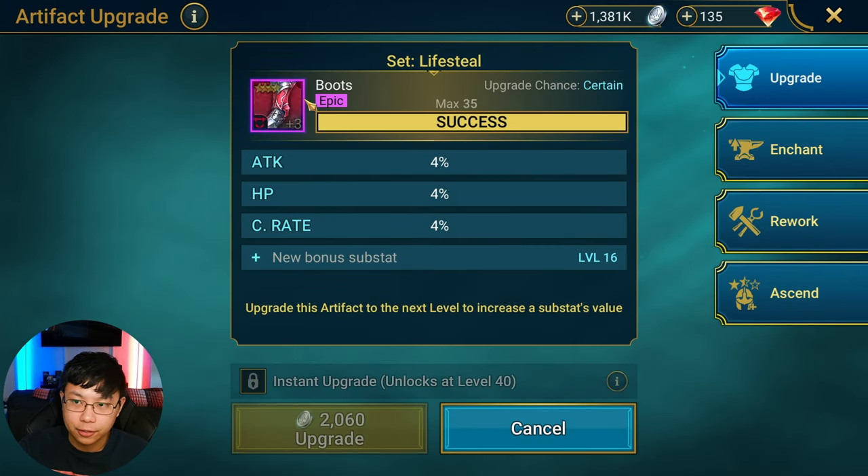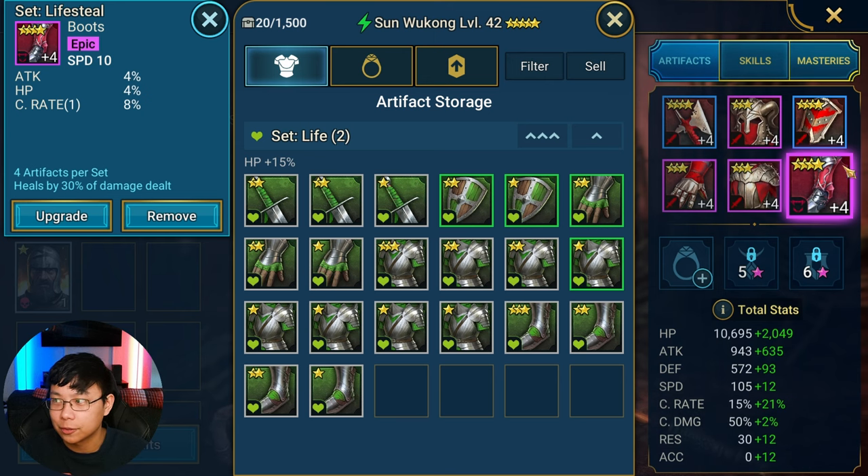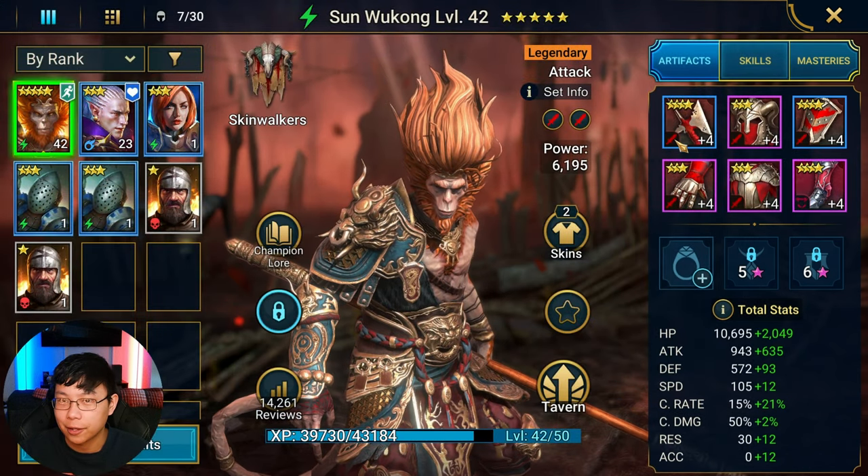Life steal especially early on is a really good set if you're struggling. However, the downside is you become reliant on it. Life steal gear is like training wheels — if you rely on them too much, you become too dependent. Learn how to build around using a life steal set, but don't rely on it too much.